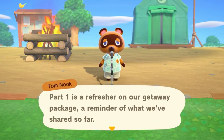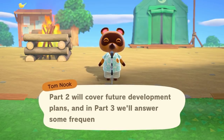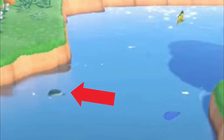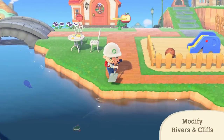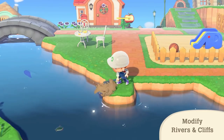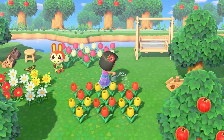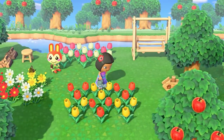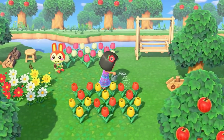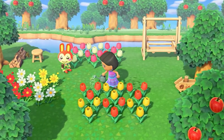We first start off with Tom Nook preparing us for the Direct, which we later learn he'll do every day to announce the day's events. We see a possibly new type of fish or bug on the surface of the water, which we may get a better view of later on in the trailer. Jumping into the first new thing we see, the player is able to water multiple tiles in a single spray, which normally is only available with the silver and gold watering cans. This looks to be a normal watering can, so maybe this is a universal change this time around.